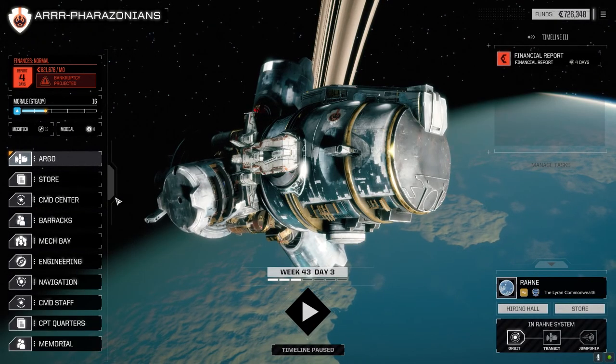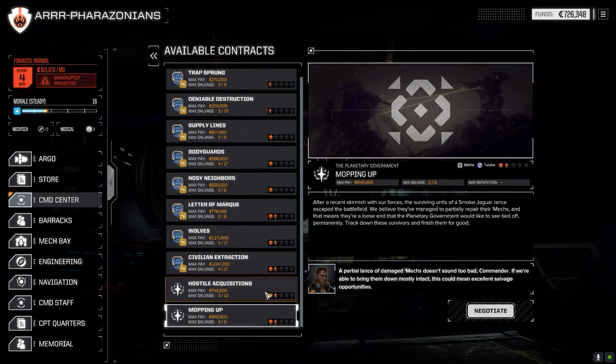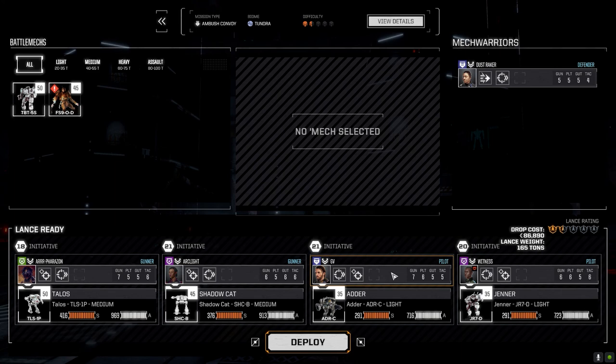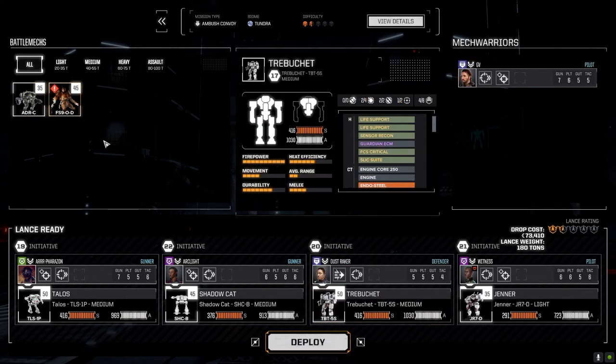Let's jump into a contract. We're going with Hostile Acquisitions - Glass Scorpion is transporting a convoy and we are to destroy it and recover the minerals. Full salvage. This will let us see how the melee mech does. I'm going to leave GV out this time. Witness is so good at what he does we're keeping him in. Let's deploy.